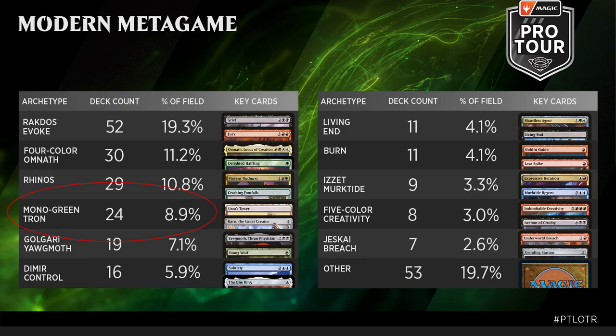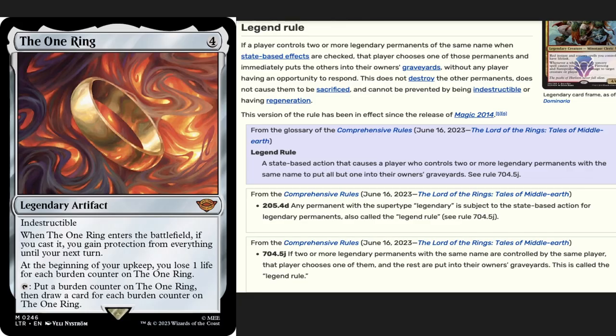Perhaps a little too strong. The rules text on the card states that you can tap it, add a burden counter to it, and draw a number of cards equal to the number of burden counters on the ring. This wording has a fatal flaw — you can rack up as many burden counters as you want on the ring, and when you decide you don't want to lose any more life, you can simply play another One Ring and put the original with all the burden counters into your graveyard as a state-based action due to the legend rule. Since the burden counters are placed on the individual ring and not on the player, it resets and you'll stop losing life.